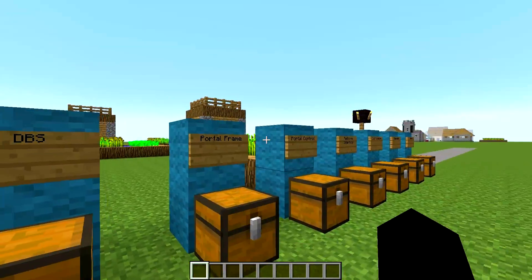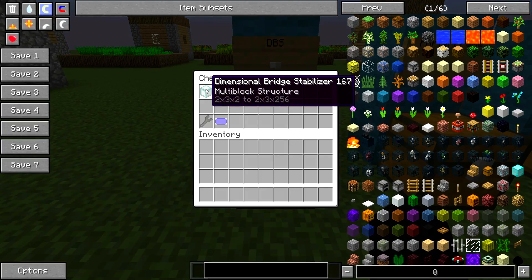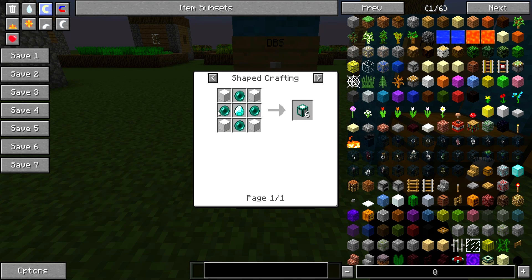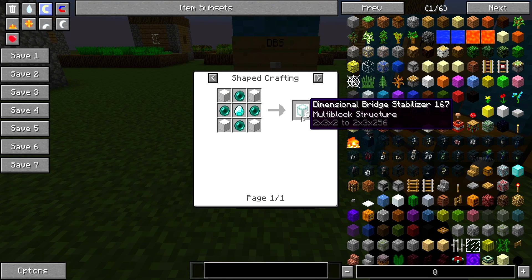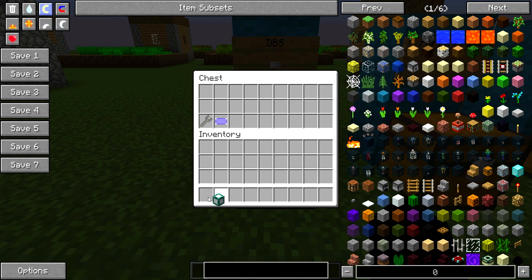So let's get back to the mod. To start with, you'll need something called the DBS, which is the Dimensional Bridge Stabiliser. To make this, you'll need four ender poles, a diamond, and four iron blocks. That gives you six, so you need 12, meaning you need to do this recipe twice.